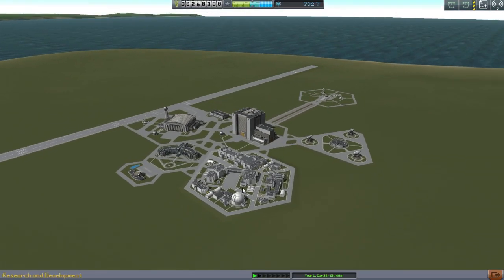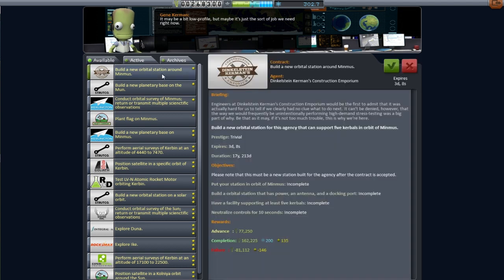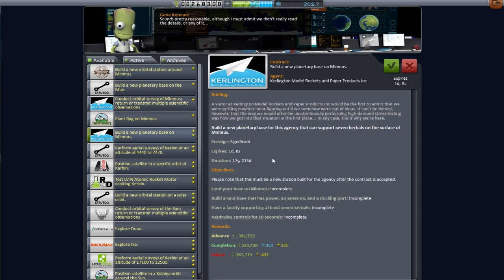In the stock game, there's always one place I went to when I needed money and/or science, and that was Minmus. And somehow, Fine Print seems to have double-guessed me on that, because we have this whole group of Minmus contracts going on.